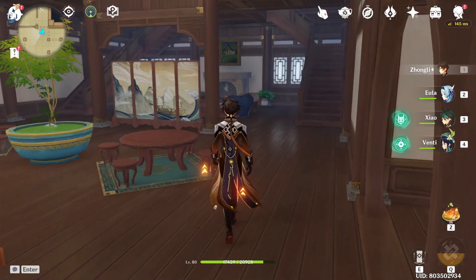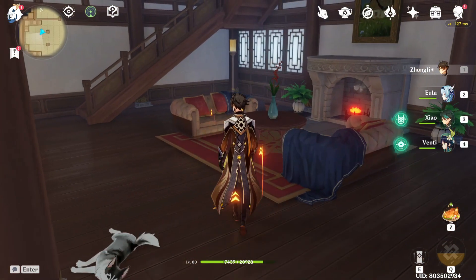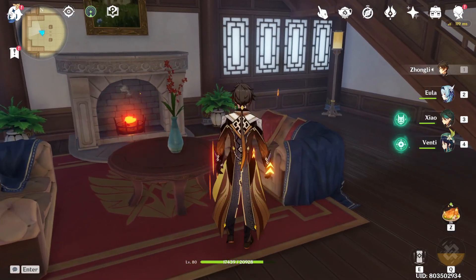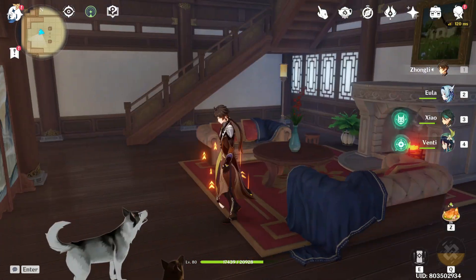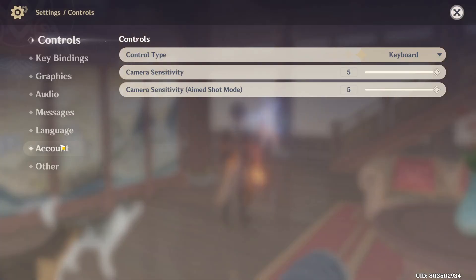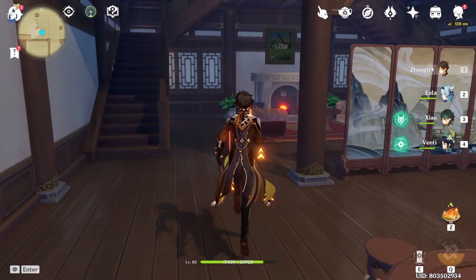We'll go here to the lounge. This is our lounge, with accenting colors of blue and red. That's why we have a blue vase with red flowers here — it complements it perfectly. I prefer walking at night, so let's change it to evening time. We could appreciate the lights right here.